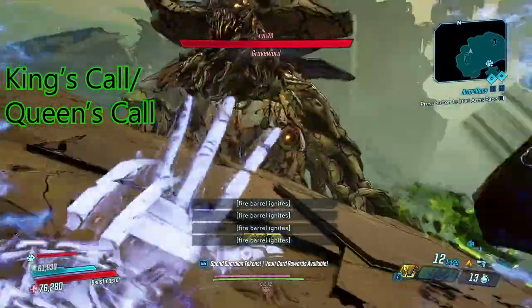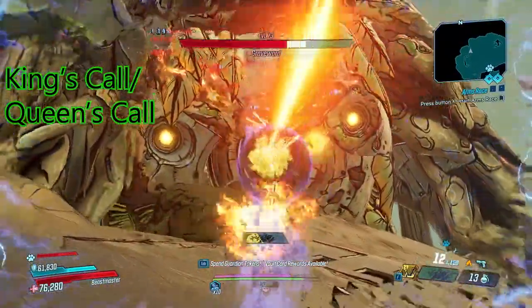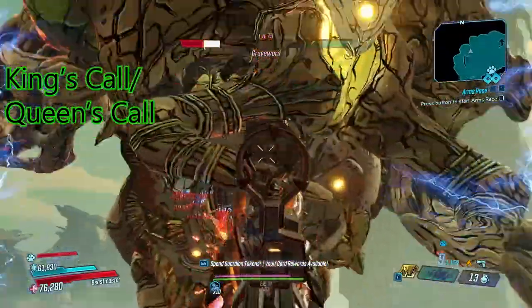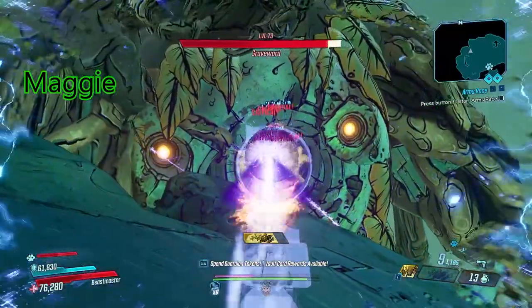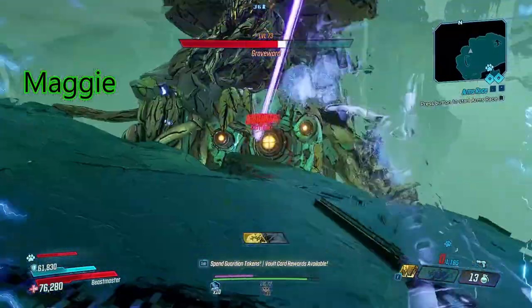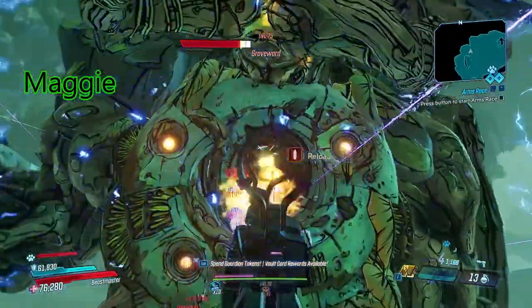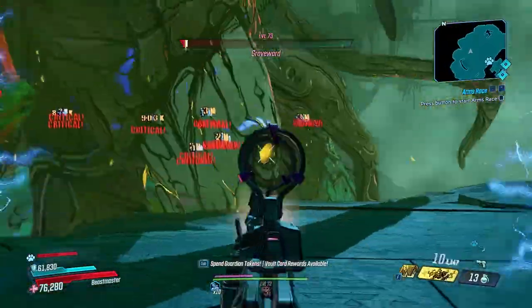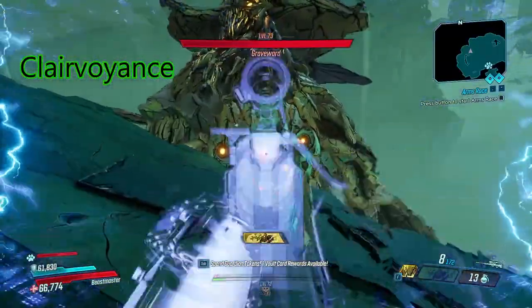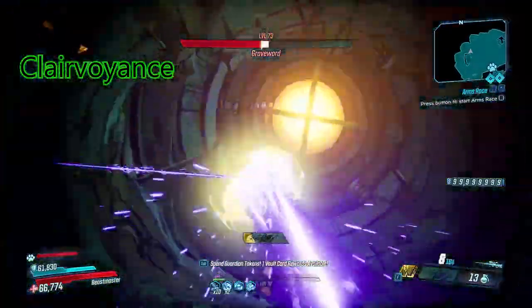The Revolter is going to be hard to get — this one's triple anointed, which is insane. The Bounty Hunter class mod is going to be hard to get with these exact rolls, but you don't really need exactly these. This one's got the Clairvoyance, which is amazing. The Bounty Hunter I prefer because my aim isn't perfect and sometimes you don't kill bosses in one Fade Away, so you want to make sure you get your hunter skills.